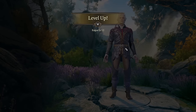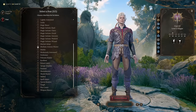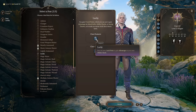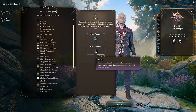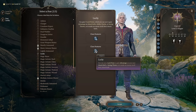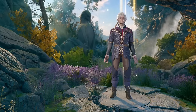Level 12, Astarion's last level: pick your final feat — I recommend Lucky. With Lucky you can add additional dice to saving throws, attack rolls, and other checks, or make enemies reroll their attack rolls. Great for surviving or landing hits consistently. And just like that, we're done with Astarion.